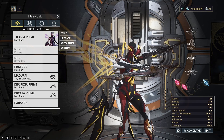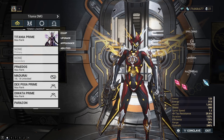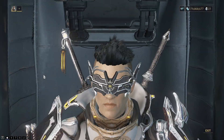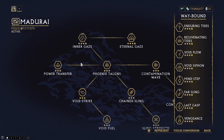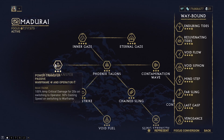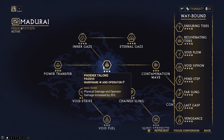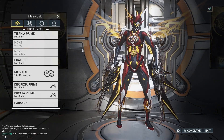As an eidolon hunter I'm fairly familiar with how eidolon mechanics work, but there are a few differences with the Ropolist. Either way, we are going to have to utilize our operator and our arcane. First things first, you probably want to make sure that you have Madurai fairly maxed out in your focus tree. The particular abilities to pay attention to are Void Strike and Power Transfer — you definitely want these two maxed out. Phoenix Talons maxed out as well if you can, for the extra 30 damage.